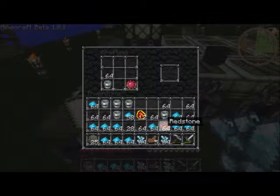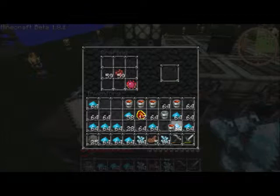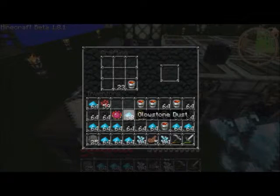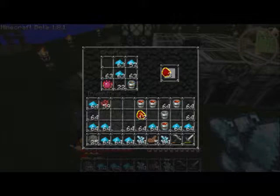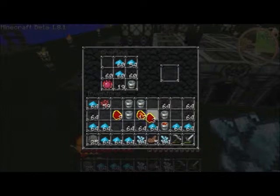I don't remember if I showed this or not, but here's how to make lava buckets — lava buckets, redstone, and coal or charcoal. Now you already know how to make alchemical coal and turn it into mobius fuel, so I'm going to skip ahead because this will take a while.